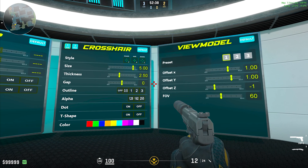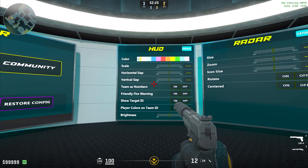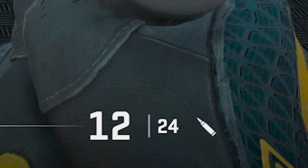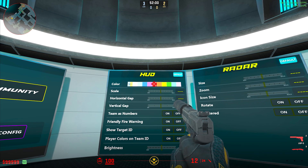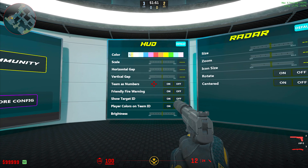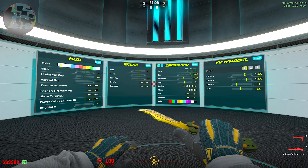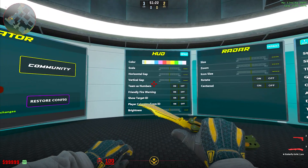Besides crosshair and view model, if you also want to adjust your radar, you can do that here — you've got the size, zoom, icon size, and whether you want it rotated or centered. You also have HUD settings, which is super cool. Right now my HUD — the money, damage, bullet count, etc. — is all white. But if I wanted to make it blue, I can just shoot at the blue color. Red's my personal favorite. You also get the scale, horizontal gap, vertical gap, team numbers, friendly fire warning, show target ID, player colors on team ID, and brightness. This is basically all those maps from CSGO combined into one, plus extras — like the HUD color customization we never had before.